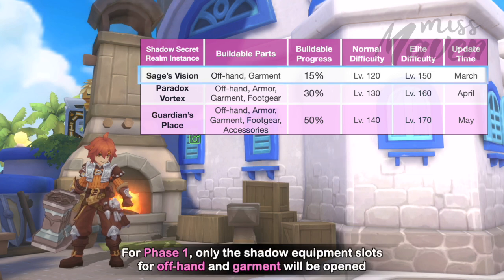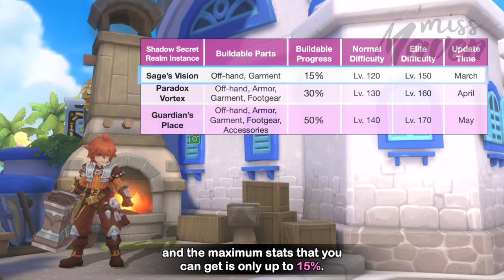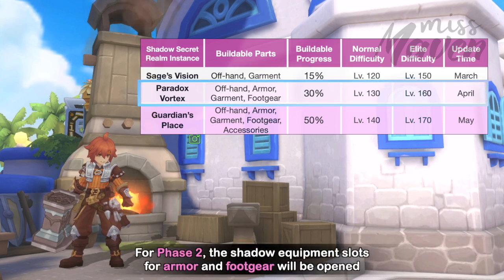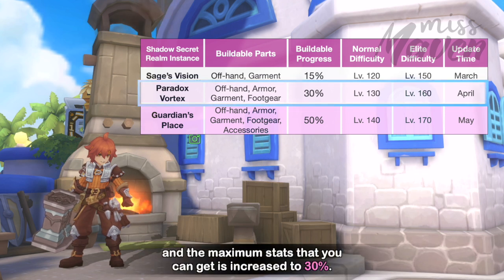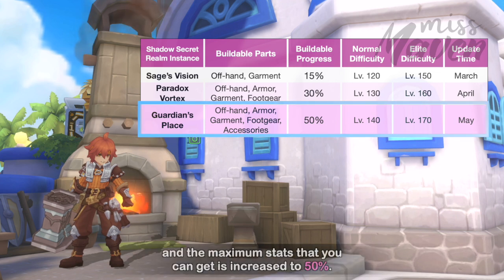For the first phase, only the Shadow Equipment slots for offhand and garment will be opened, and the maximum stats you can get is only up to 15%. For the second phase, the slots for armor and footgear will be opened, and the maximum stats increase to 30%. And for the third and final phase, the slots for accessories will be opened, and the maximum stats increase to 50%.